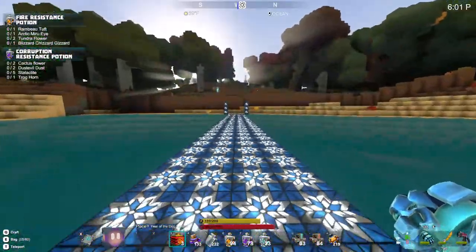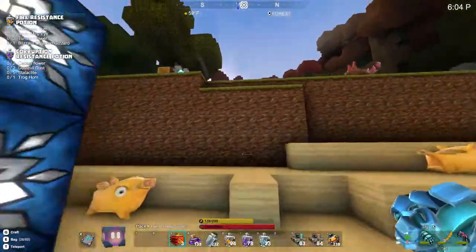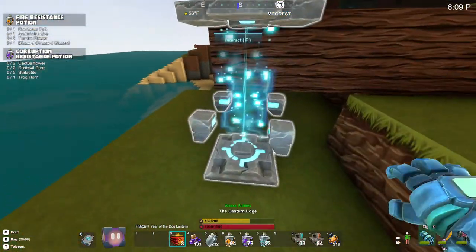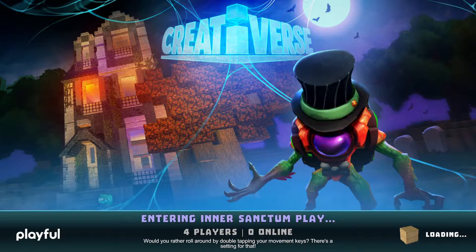We'll go back to the teleporter. I will not go upstairs because Dominic is picky about showing off where his forges are. Although I thought his was rather cool this time around, because it actually has an entrance that if you know what you're looking for, you can find it.